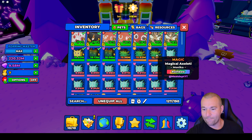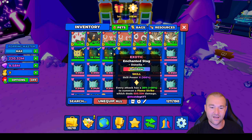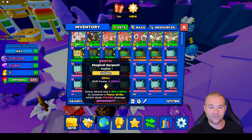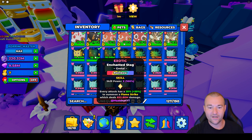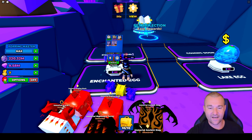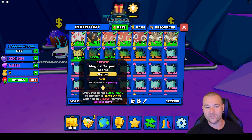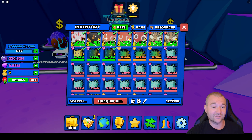The Rainbow Axolotl has 15.75 million damage. I also have the exotic Enchanted Stag from the first egg at 18 million, and the golden exotic from the best egg at 19.83 million. So from the first egg, the exotic rainbow does 18 million, and the golden exotic does 19 million — imagine boosted, probably around 40 million. That's going to really help.